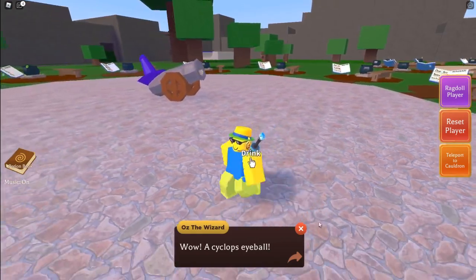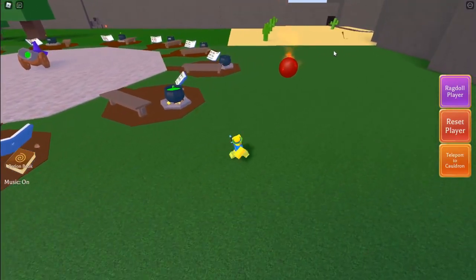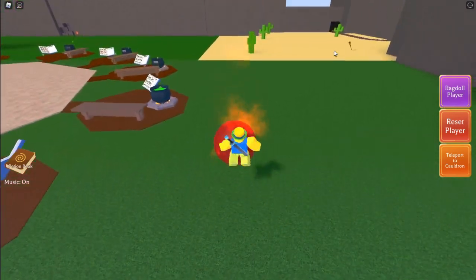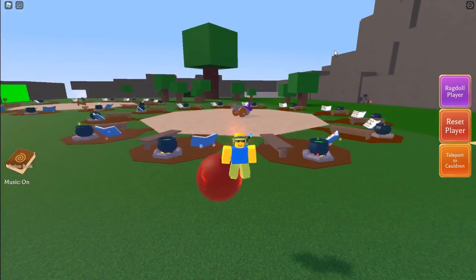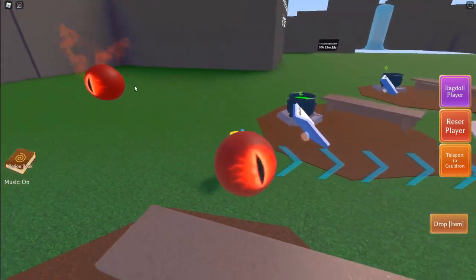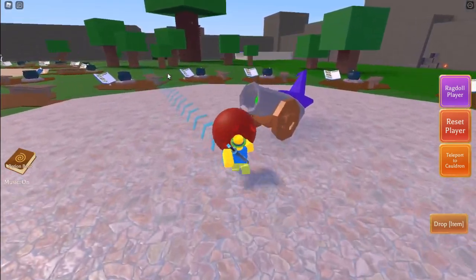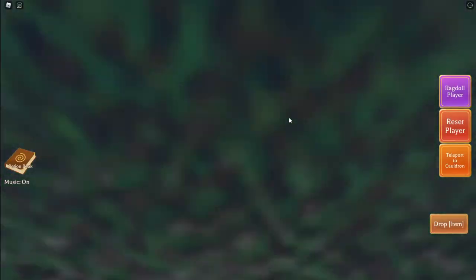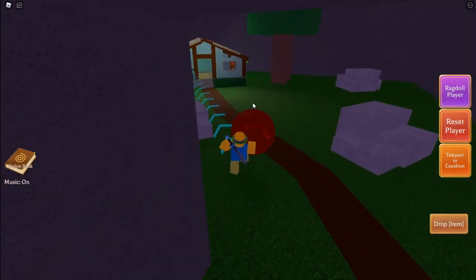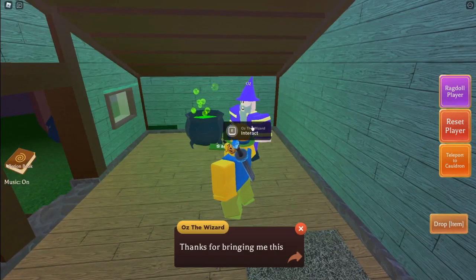Now let's check out what that thing over there is. I don't know what this thing does. We grabbed the eye! Now I think we go trade it over to the wizard. Let's run in here — once we trade it to the wizard, he should give us the robux currency thing.